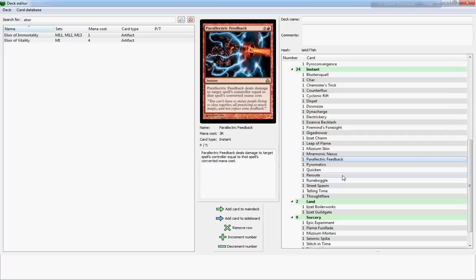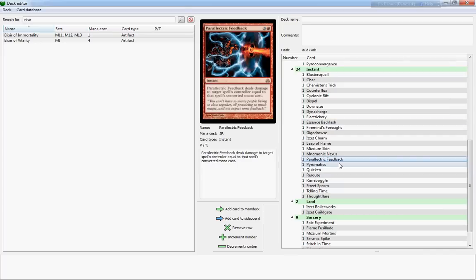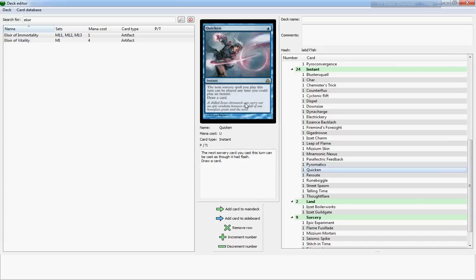Parallelic Feedback is kind of like Essence Backlash except that it doesn't counter the spell, but it does work against any kind of spell, not just creature spells. Paramedic is a really really poor card — it costs two and deals one damage to target creature or player, and you can replicate it for two. So that's two damage for four, three for six, four for eight — very expensive and unnecessarily so. Get the hell out.